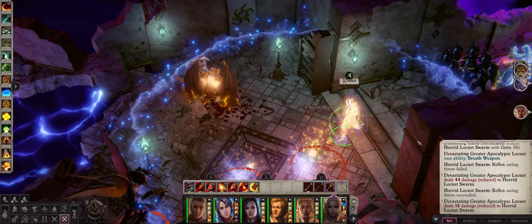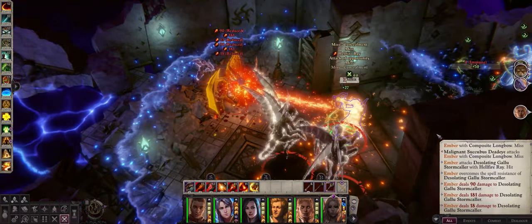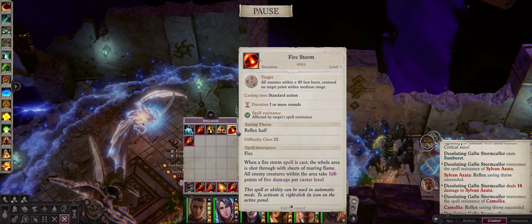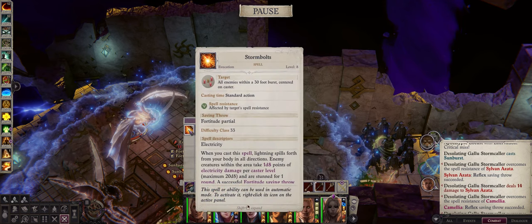Now by the upper mid to the late game, all you have to do is basically spam Hellfire Ray against dangerous targets. Because of the fact we get a very powerful Hellfire Ray as soon as level 13, Ember will be deleting enemies left and right, especially when aided by metamagic rods. Of course you can also use spells like Firestorm and Storm Bolts for decent area of effect damage.